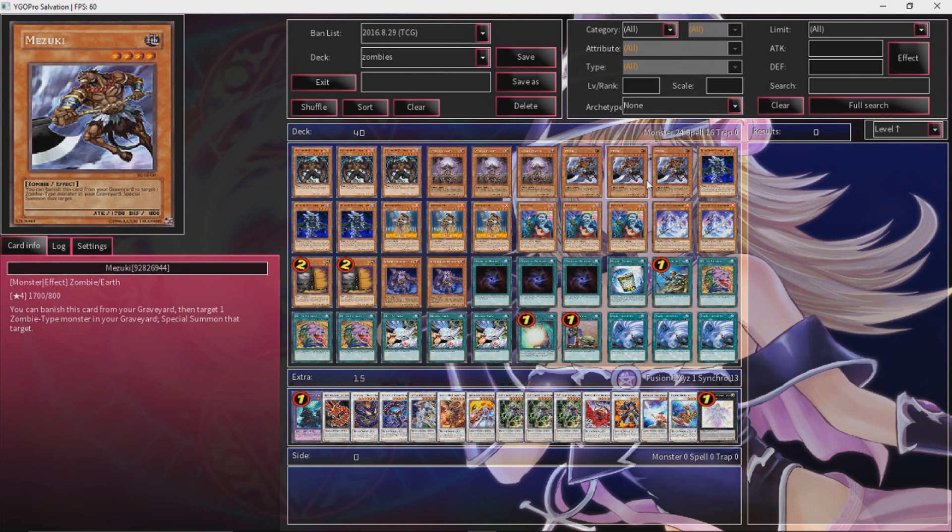Mizuki is Mizuki. Banish him from the graveyard, target a zombie-type monster in your graveyard, and special summon that target. He's pretty key to this deck — he's what you want to send to your graveyard. You want to get him into your graveyard as soon as possible.